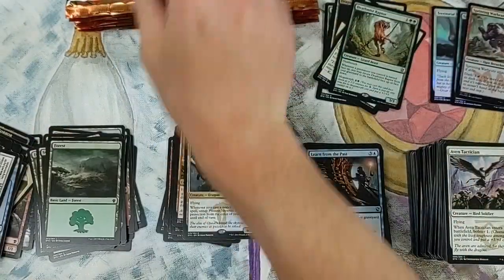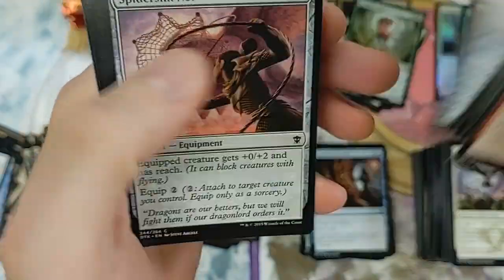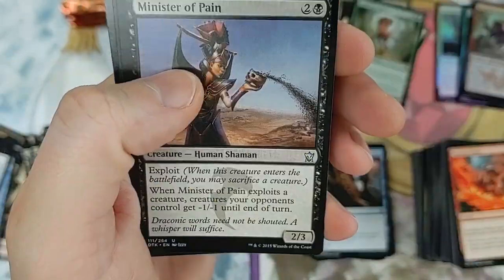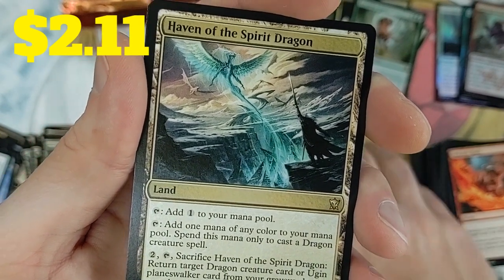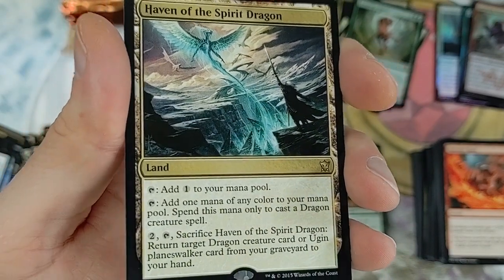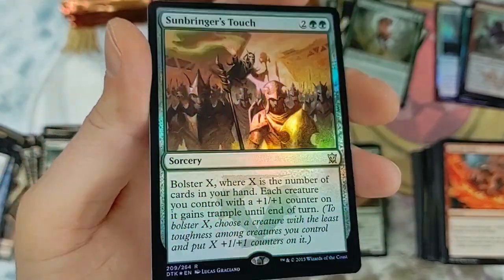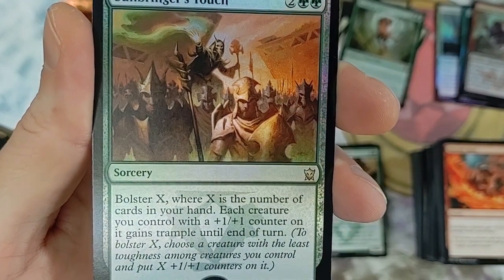I think that's under a dollar. Volcanic Rush - that's legit. Urza's Saga was so much fun to open. Minister of Pain, Haven of the Spirit Dragon - solid card for dragon builds. You can return target dragon creature card or Ugin planeswalker card from your graveyard to your hand by sacrificing it. A Sunbringer's Touch foil - that's a rare!